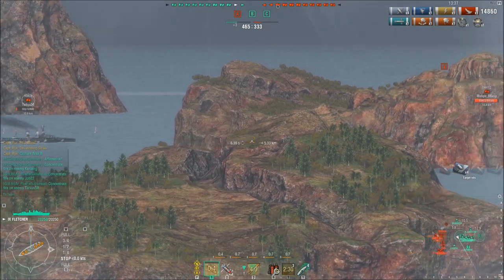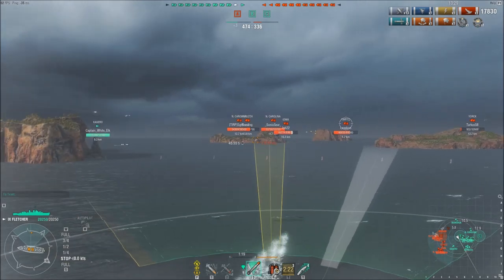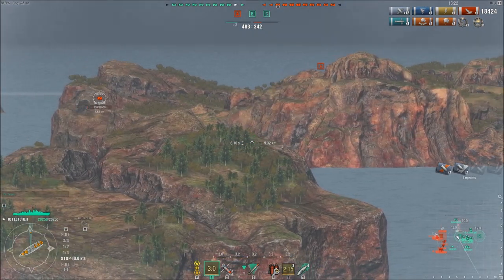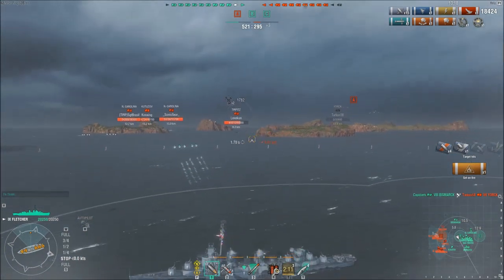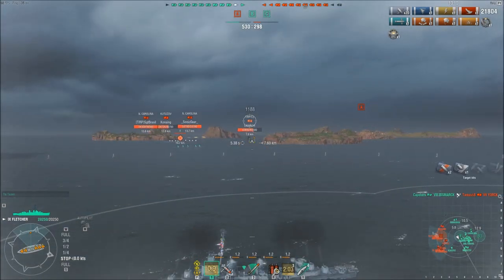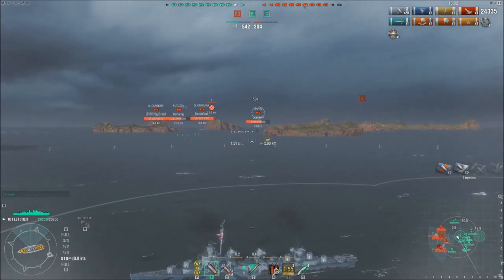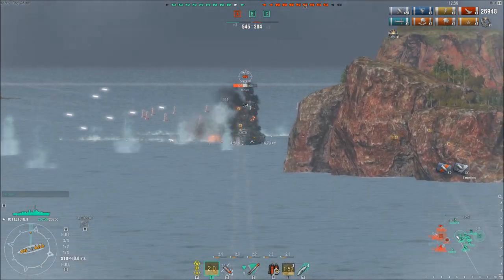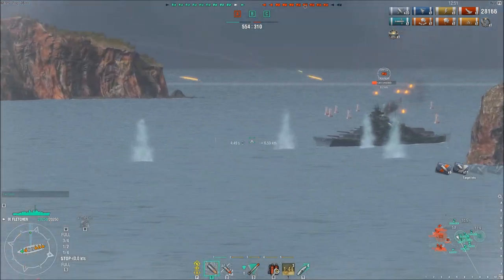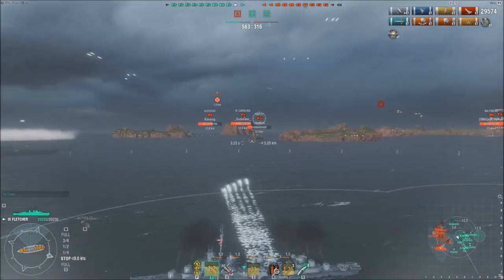There's an enemy cruiser at very low health trying to push up behind an island, at the max end of my range, and I'm hoping I can land some hits and finish him off. I fire off a set of torpedoes at that Iowa where he's reversing, hoping he'll stop and stay there, but if he continues to reverse my torpedoes will miss him completely. I manage to set a fire on that Tirpitz but don't quite secure the kill on that Hipper back at the A cap point. The enemy team has lost the Hipper as well as the destroyer I initially killed, though they have taken out one of our destroyers — I believe it was the Mahan, which the enemy team, having pushed up to the A cap point, effectively chased down.